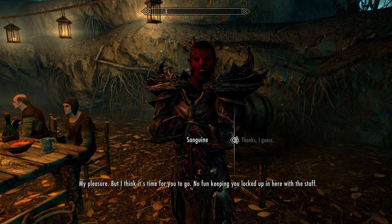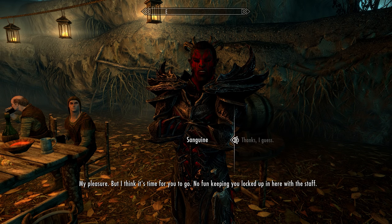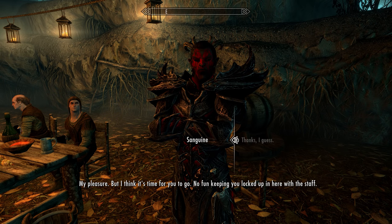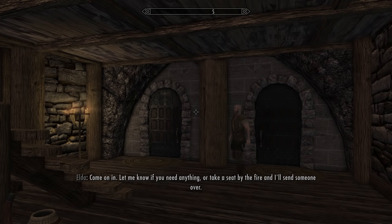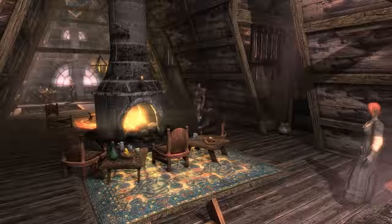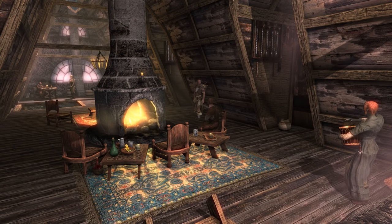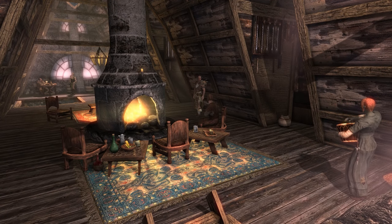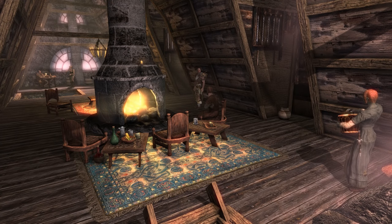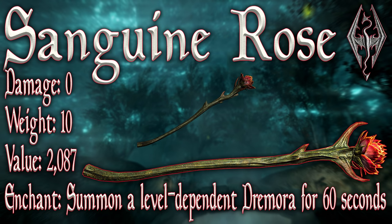Sanguine muses that he doesn't always think his decisions through, but says you're going places and that a little influence from your old Uncle Sanguine could help adjust your course. He then sends you on your way, and just like that you'll be safely teleported back to the tavern in which you first encountered Sam. After all that, you now have the staff — the Sanguine Rose.